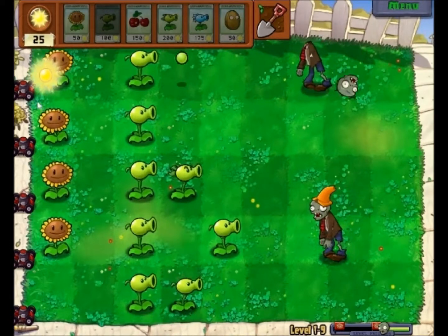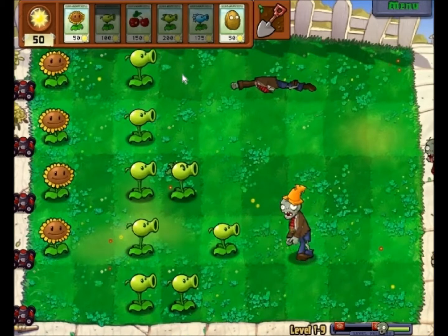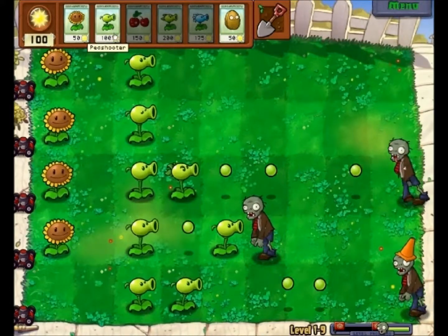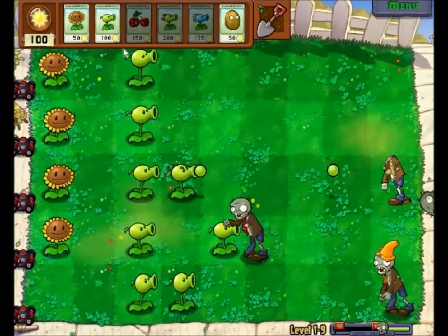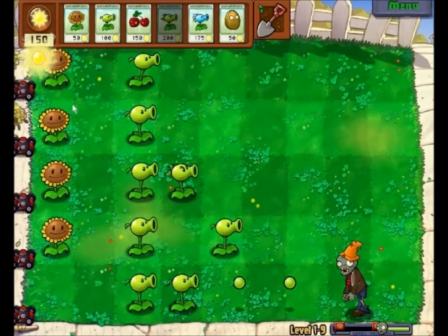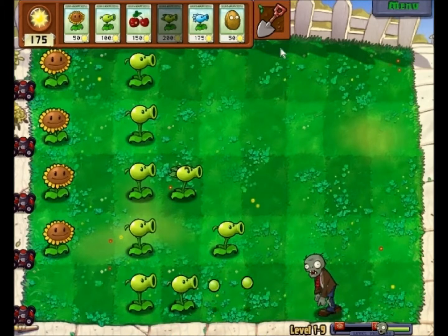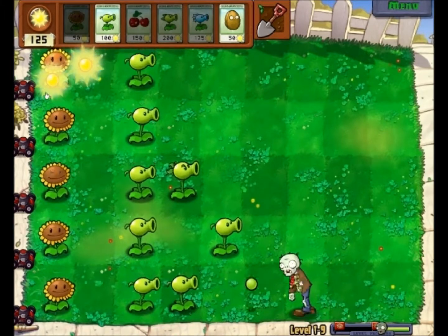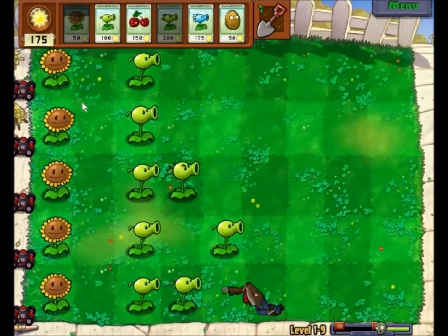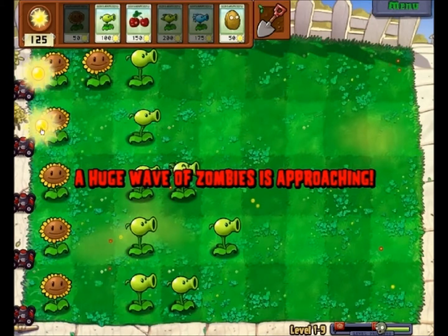I'll put them right there. Now we're gonna put a row of Pea Shooters — or Repeaters — right there. No, don't eat them! Nice, okay — that's better. Then we'll put the Frost one right here.